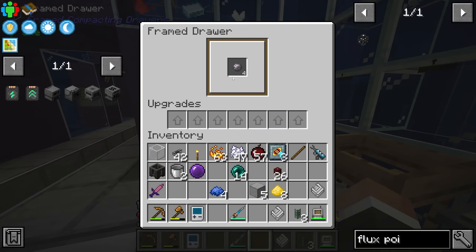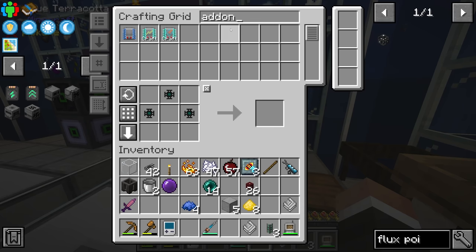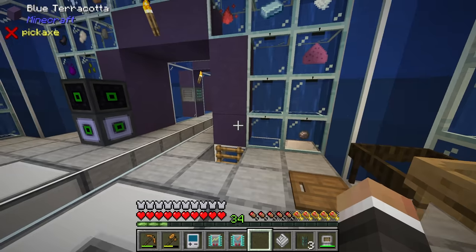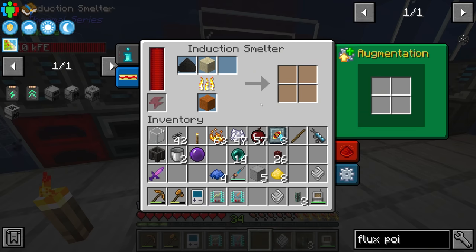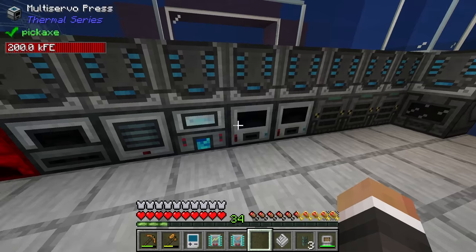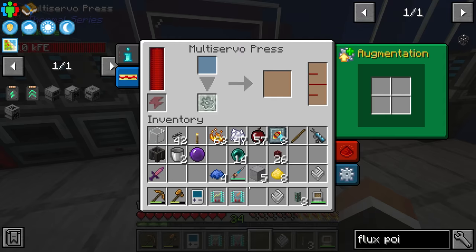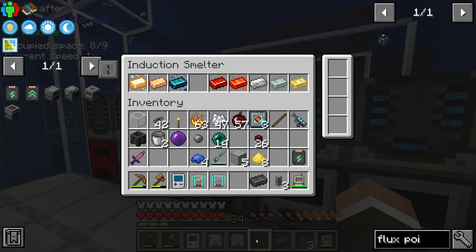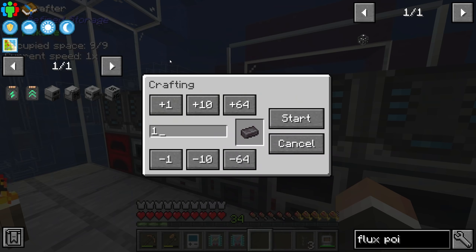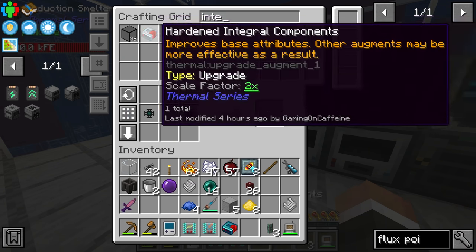We can take this further — this is an Industrial Foregoing machine, so we can add speed and efficiency add-ons to make it even faster. Silicon is currently one of the things that really slows us down. Having a few thousand silicon ready to go will make our crafts much quicker. More importantly for now, freeing up this induction smelter slot for netherite means we can request 36 netherite — enough for four blocks — and start crafting that right away.